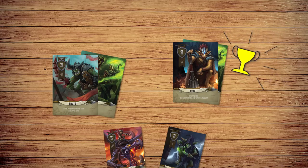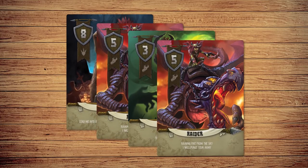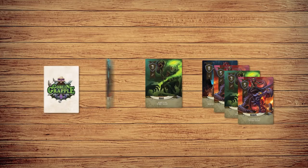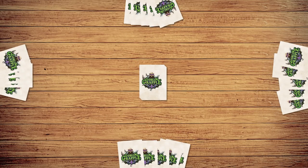Once you've taken all the actions you'd like, end your turn. Play continues clockwise until one player gathers 21 points or more in their garrison. This will end the round. When the round ends, all players will add points from their garrison and army to their total score. Then start a new round by shuffling all cards and dealing 5 cards to each player, with the dealer rotating clockwise each round.